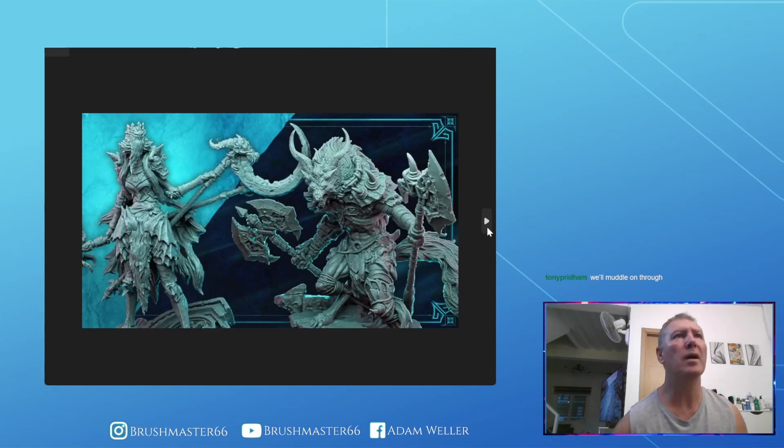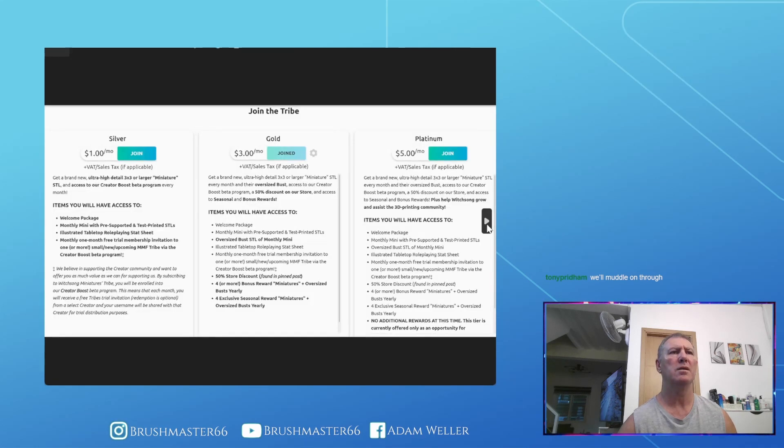The first one is the new monthly release from Which Song. I'm currently one of their drivers — they do an awful lot of really good miniatures and it's a very cheap tribe to be on. I think it's only about a dollar a month, but they only do one or two models a month. If you join their silver tier you just get the monthly model, but the gold tier — which I'm on — is only three dollars a month and you get the welcome package, a bust, the model, and 50% off their store.